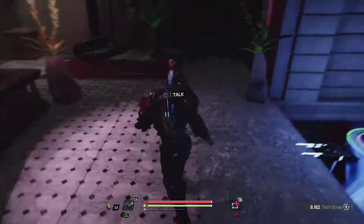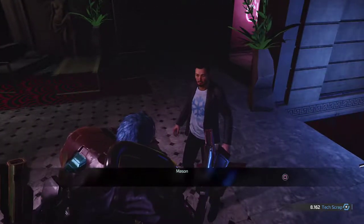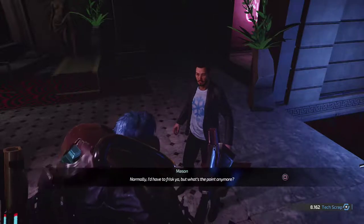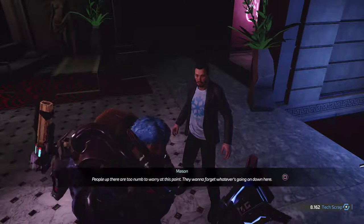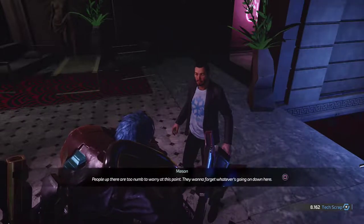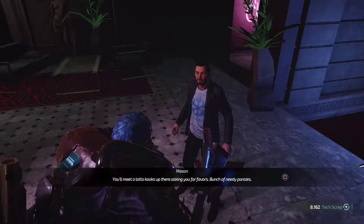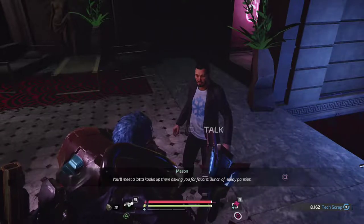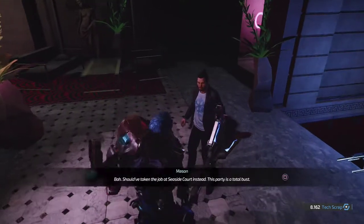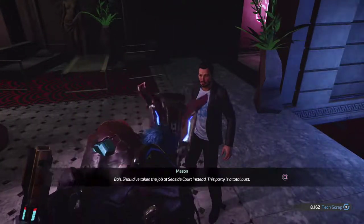Who's this guy? NPC dialogue: 'You looking for the party? Go right ahead. Normally I'd have the frisky, but what's the point anymore? People up there are too numb to worry at this point — they want to forget whatever's going on down here. You'll meet a lot of kooks up there asking you for favors. Bunch of needy pansies.'